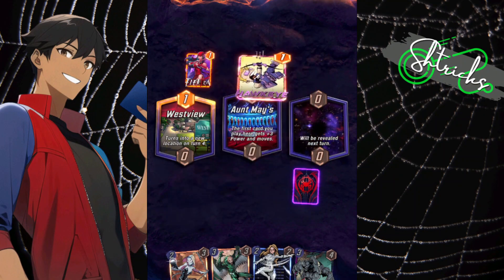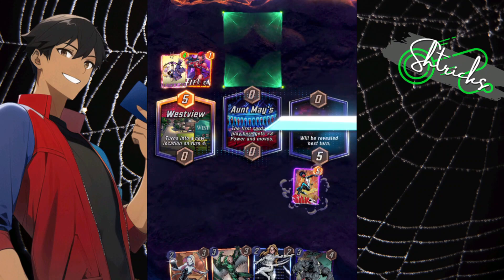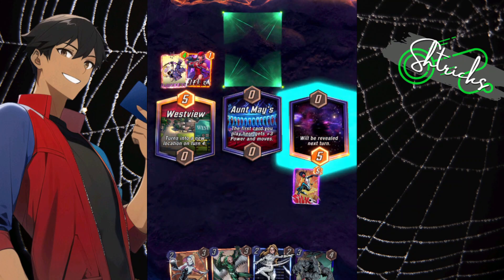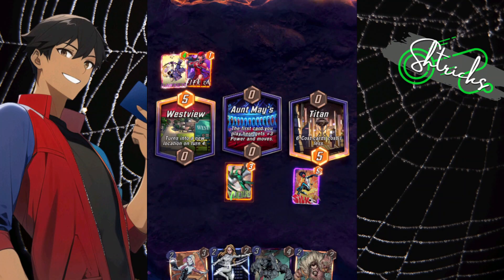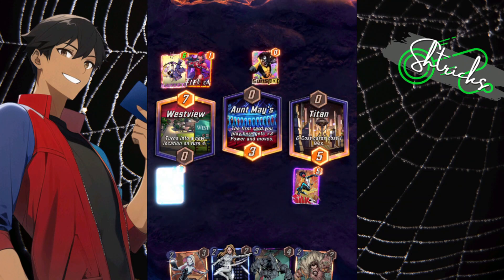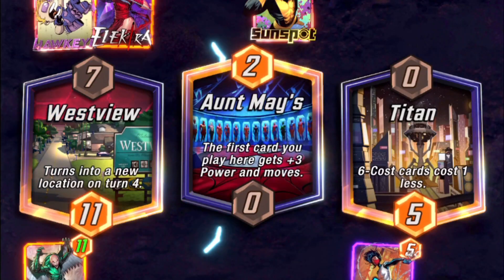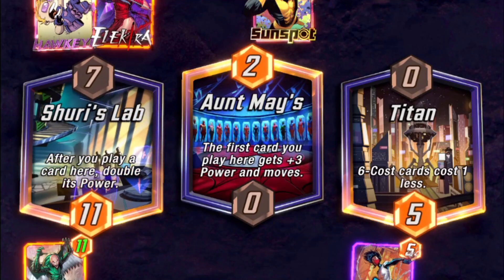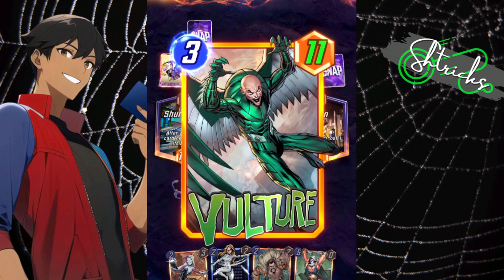I feel like Silk is a pretty good wild card — you never really know what Silk's gonna do, like where she's gonna go. It's both scary and fun, got a nice clutch situation. Okay, he played Sunspot in Ant Maze after Hawkeye was played. I played Vulture so I can get some buff and move value.